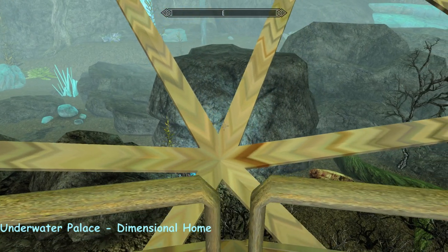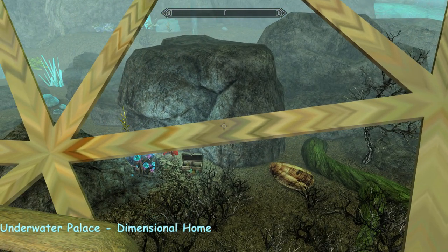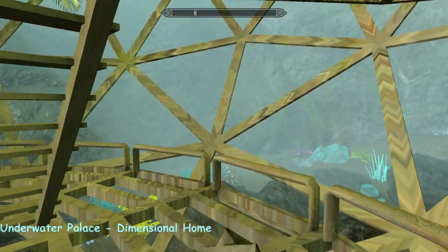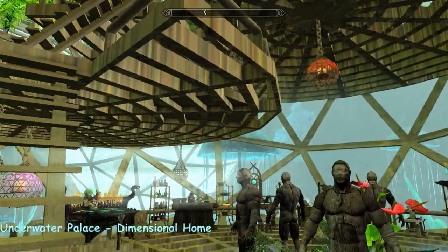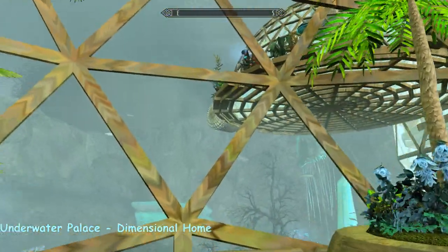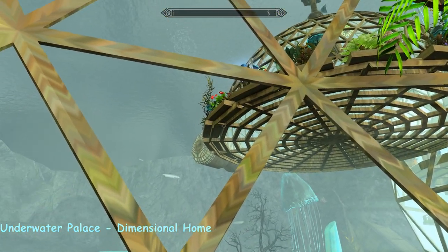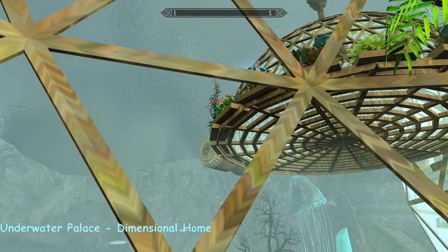That looks like a sunken treasure chest down there - it's got potions. And just like the Ivy Temple, it makes you want to go outside and explore. I feel like I should have a diving suit hanging up somewhere. This is so lovely. Oh look, there's even plants on the outside like water reeds and things - I hadn't noticed that before.